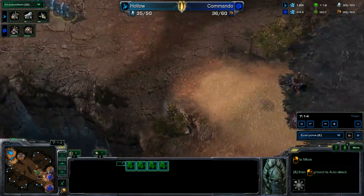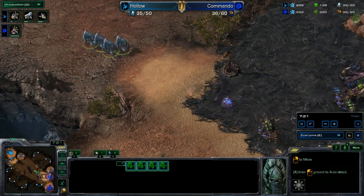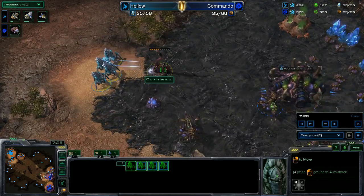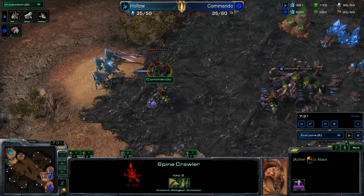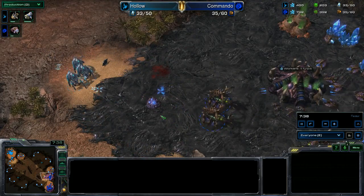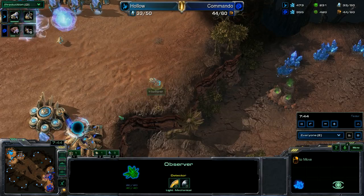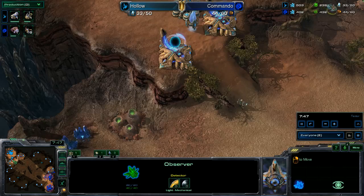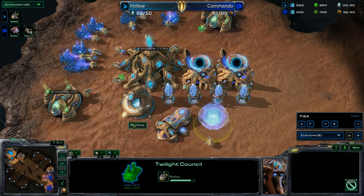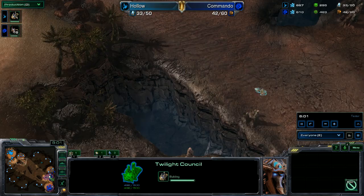Four stalkers are on their way to the Zerg base. A queen is attacking the unbuildable rocks — here come the four stalkers into the natural of the Zerg player. A spine crawler is here. The queen turns around — brilliant. The spine crawler goes down, and a second queen helps out. One stalker dies. An observer is out, and a twilight council goes down, meaning blink can be researched soon.